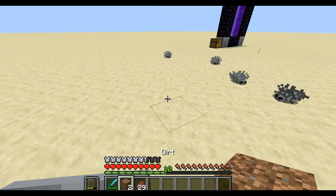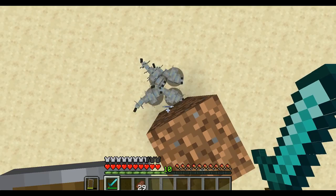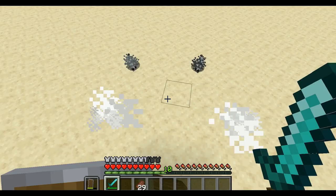Silverfish are so annoying and they can really pile up in a stronghold, but there's a very easy way to deal with them. Just pillar up two blocks and they can't even get you. Hover over the edge and they'll be pointless. Take your time hitting them because you don't want the attack cooldown to spawn more.